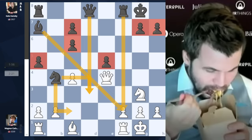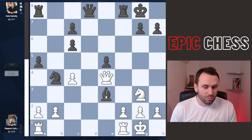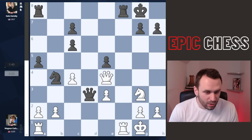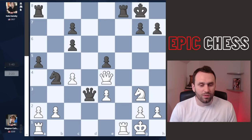Magnus eats this stuff for breakfast. He starts with Be3, compromising his own pawn structure — but this was a powerful piece. Why doesn't he take with the queen? Well then there's Nc2 — fork town for Gata. So Be3 is played. Queen D3 — a good move, very hard to live with that one there.